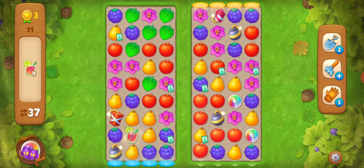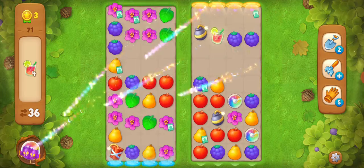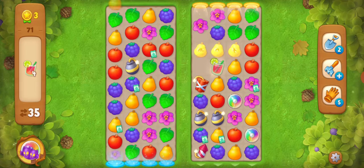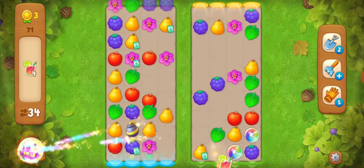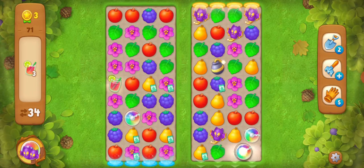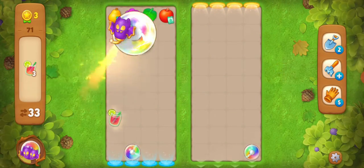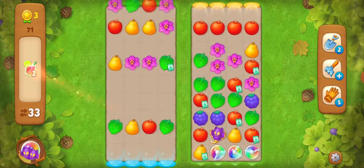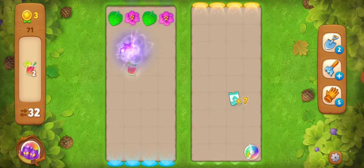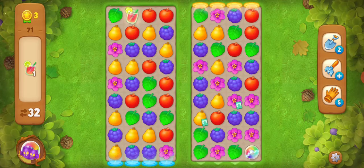I can collect only the right side. I got one drink, I got two together, so I'm going to use them. I got two drinks collected. I got three rainbow blasts together and I had to collect one more drink.